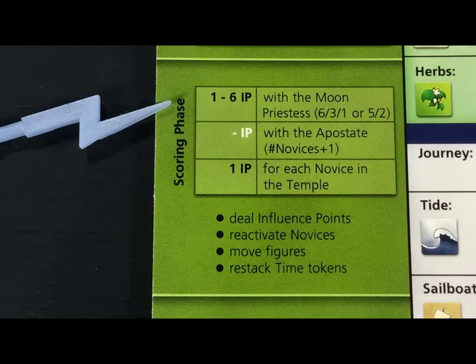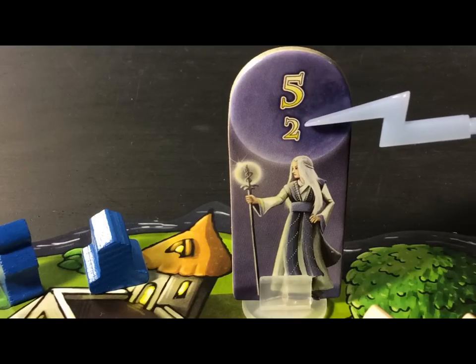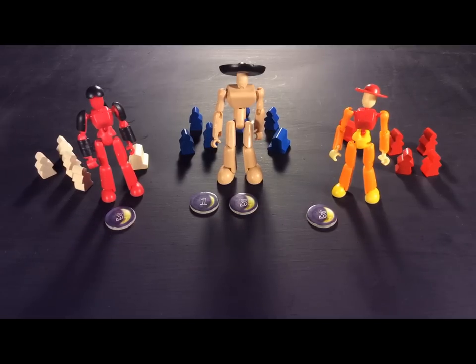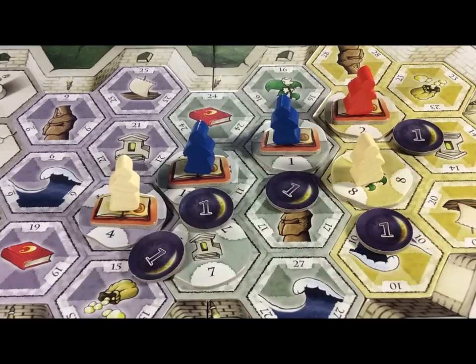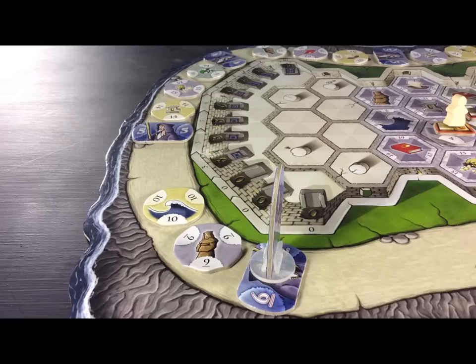Count the number of active novices and shrines on the island where the moon priestess is standing. The player with the most gets points shown by the large number here; second and third places get the points shown here. Now look at the island where the apostate is standing — count both the active and inactive novices, add one, and lose that number of influence points. Shrines don't count here. Finally look at the temple island — each novice you have here gives you one influence point. After the scoring phase a new round begins: all novices become active again and the time tokens return. The temple guard moves to the next guard tile.